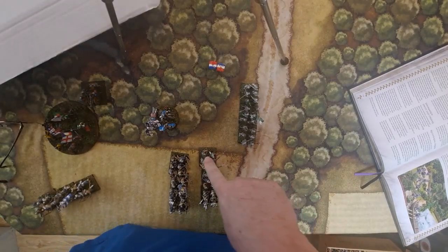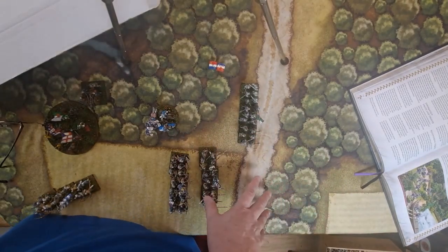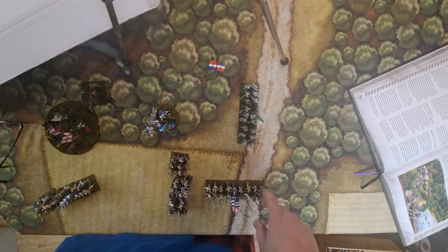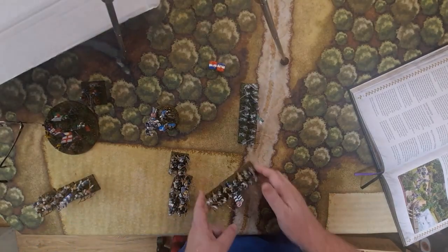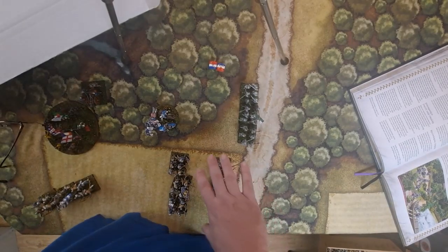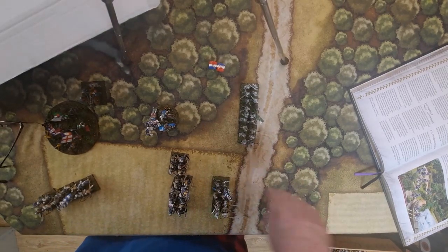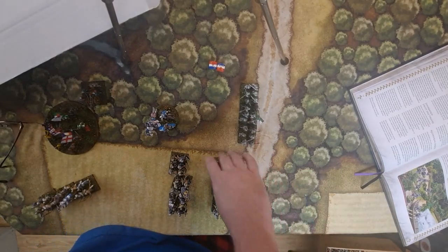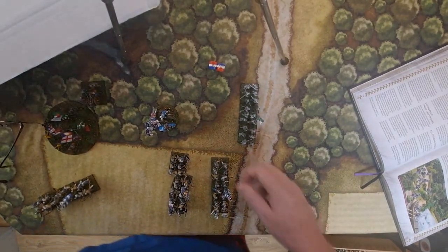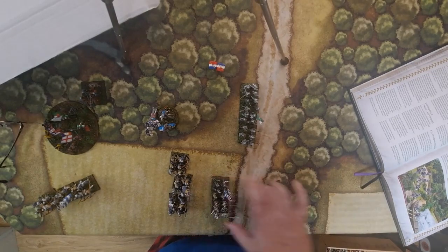In this game there's no such thing as wheeling — you just move. You just make sure the farthest figure doesn't move over six inches. If you want to wheel to the side, as long as this guy doesn't go over six inches, you can do it. The rest of the unit just falls in beside him. Sometimes it's easier to measure from the last guy instead of the front guy, especially when maneuvering.